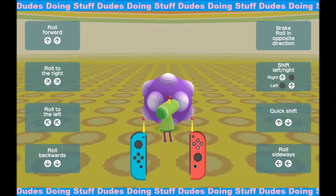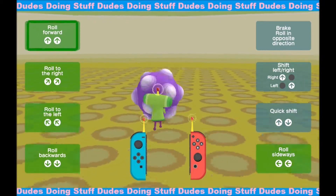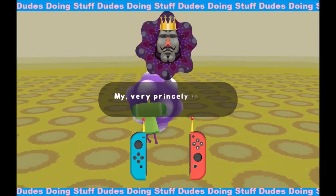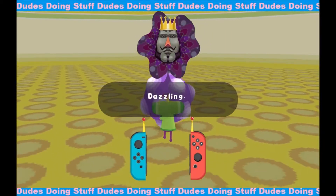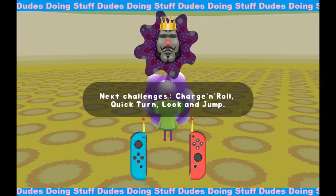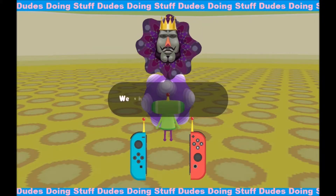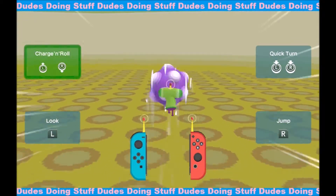Alright, so we're going to learn how to play. The premise of this game is to roll up stuff in your little Katamari ball. Prince of the Prince indeed — such skills, such class. Dazzling. We feel a swoon coming on. Next challenge is charge and roll, quick turn, look and jump. Careful with the look and jump — not easy to do when you're rolling in a hurry. We shall see you later. Learning how to do things — rolling — that gives you ability to do stuff.